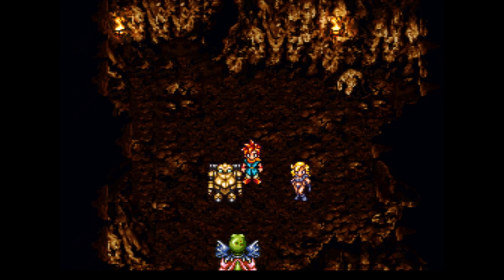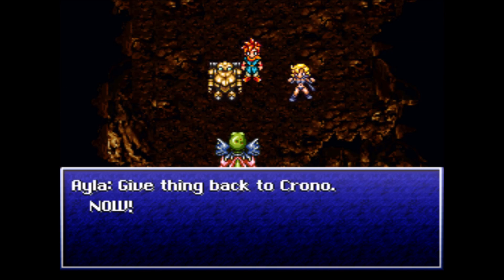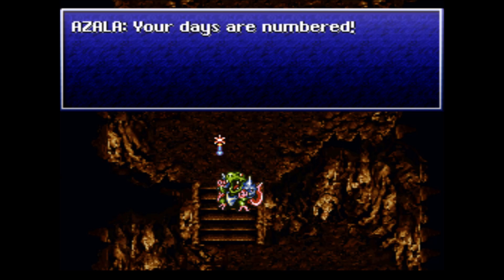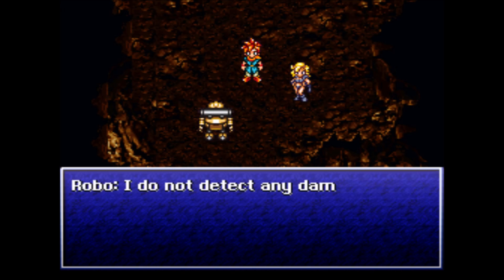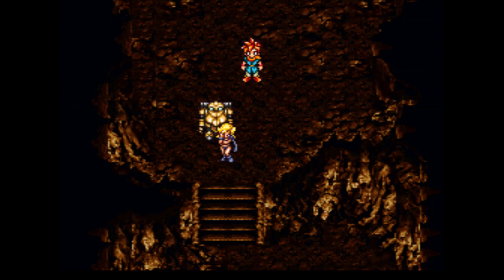If you have the Charm ability from Isla — which I don't, and you'd really have to be grinding to get that — you would be able to Charm a Third Eye from him. Something tells me the mammals will rule the world, not the Reptites.